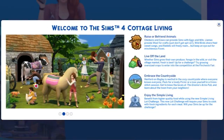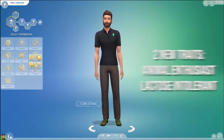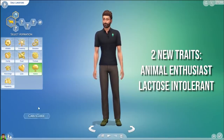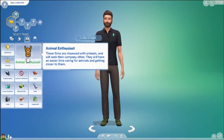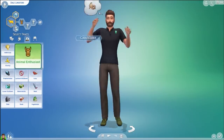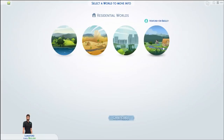It doesn't mean we can't explore the gameplay though. To dig into this, I've started a sim with the new Country Caretaker Aspiration and the Animal Enthusiast Trait. Since the animals seem to be the main feature of this pack, I figured I'd better not be an astronaut.